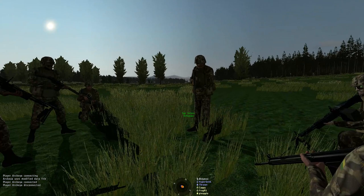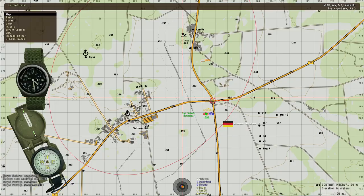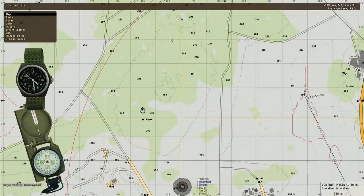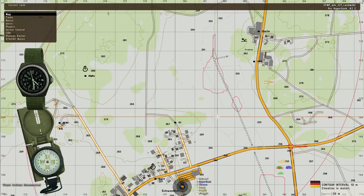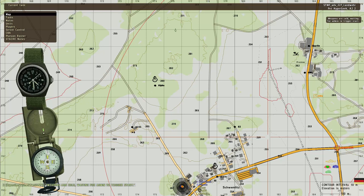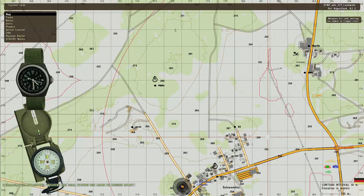Alpha, we are going to be the forward element on the northwest side of the map — you see us marked Alpha there. Basically we're going to be a blocking force for whatever comes through the woods. Charlie's going to be to the east and probing, and Bravo's going to be holding main town. At least one fire team from Bravo is going to be covering the north end of town, so they should give us some support fire.